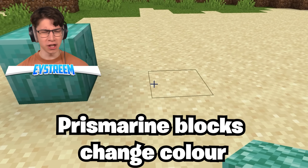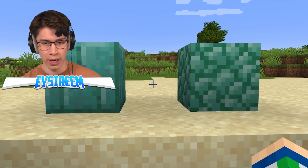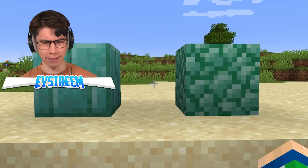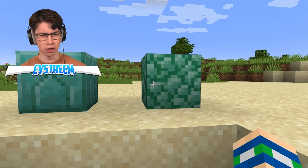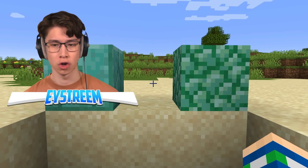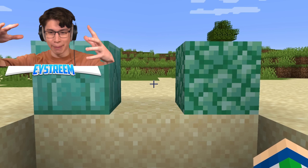Prismarine blocks change color? No, they just stay the same blue this whole time. Wait — is that already a different color? Am I crazy? They're about the same color. Hold up — is that one getting greener? Wait, I think it is. It's actually changing color. Look, it's getting more blue now.